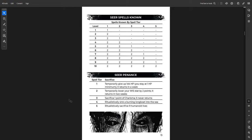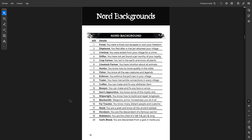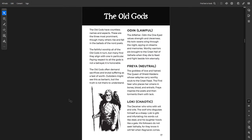Then Penance if you fail your spells — some of them are like 'ritualistically sacrifice nine humanoid lives,' which is a major sacrifice. If you're going to be a Seer, you've got to be kind of evil. Great titles for each of these classes, Nord backgrounds and names, and then the old gods — Odin, Freya, and Loki, in case you don't know who they are.